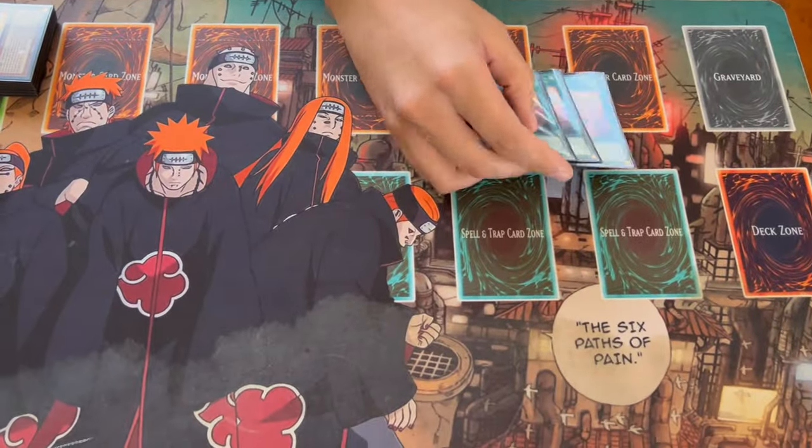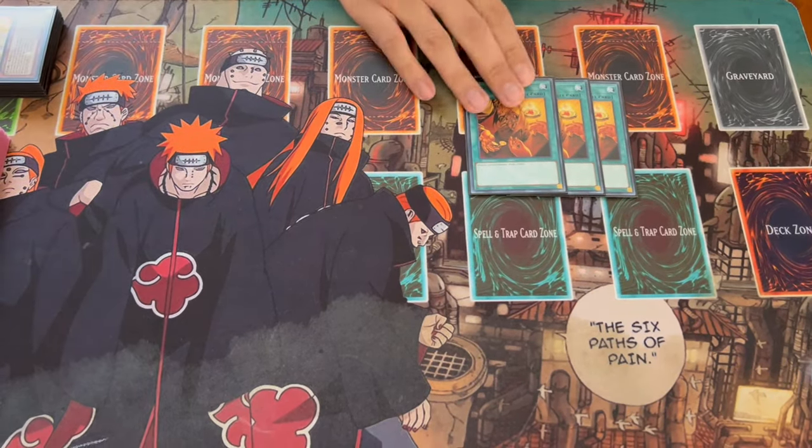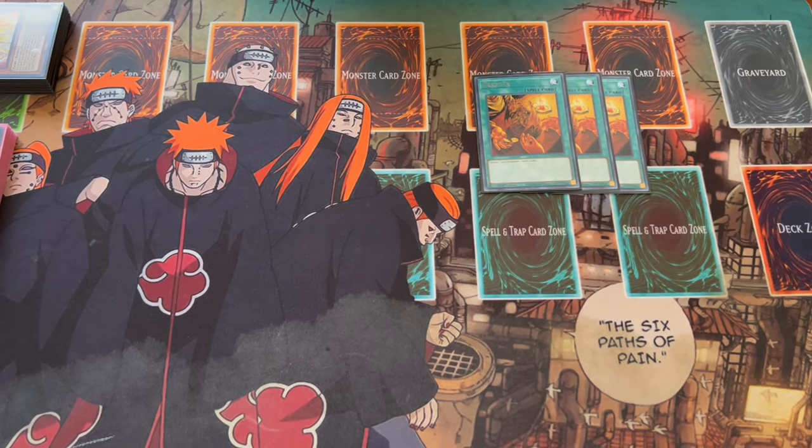Moving on to the non-engine, we're playing three Trade-In. Of course, you saw all our monsters here are level eight, so Trade-In works really, really well. Once you use your Rainbow Bridge and have your Crystal Beast Rainbow Dragon in hand, that's a level eight you can just use with Trade-In. So that's really, really nice.